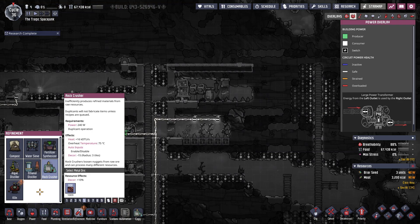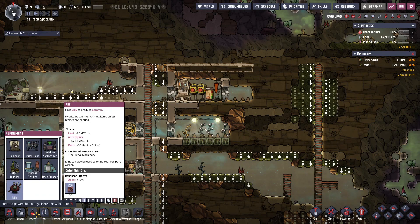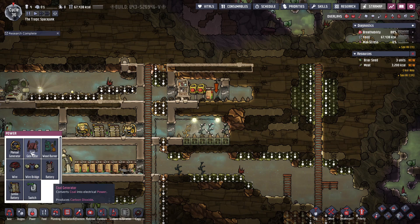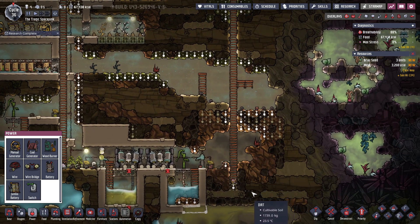Rock Crusher. Here we go. That's gonna require a lot of power though, that's the problem. We could make a coal generator and then throw it over here, or something like that. I don't know.